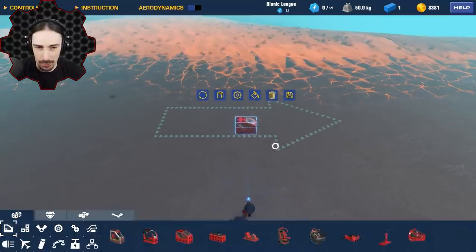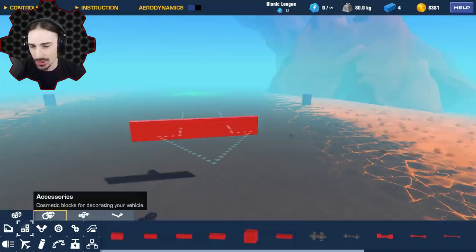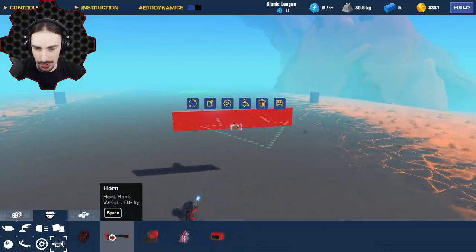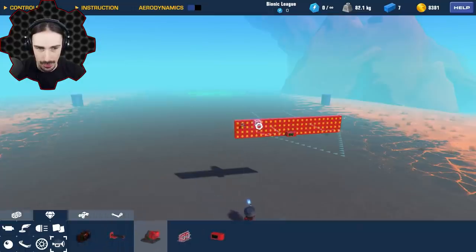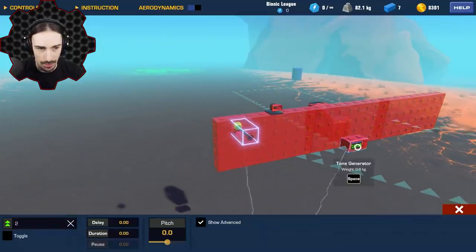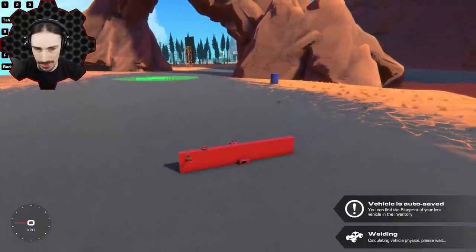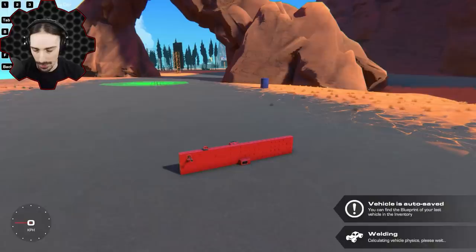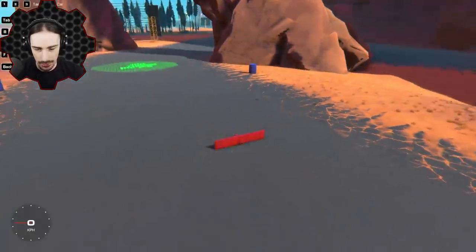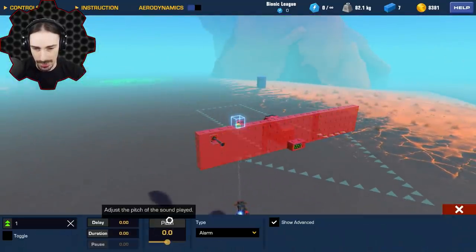Now let's dive into what we've really been waiting for: the tone generators. I'll build a wall to slap tone generators on. Tone generators are under accessories and sound makers. Before we get into the tone generator, they've also modified the horn and the square horn. The square horn can now switch between its normal sound and an alarm mode, and you can now change the pitch — so you can go way up or way down.